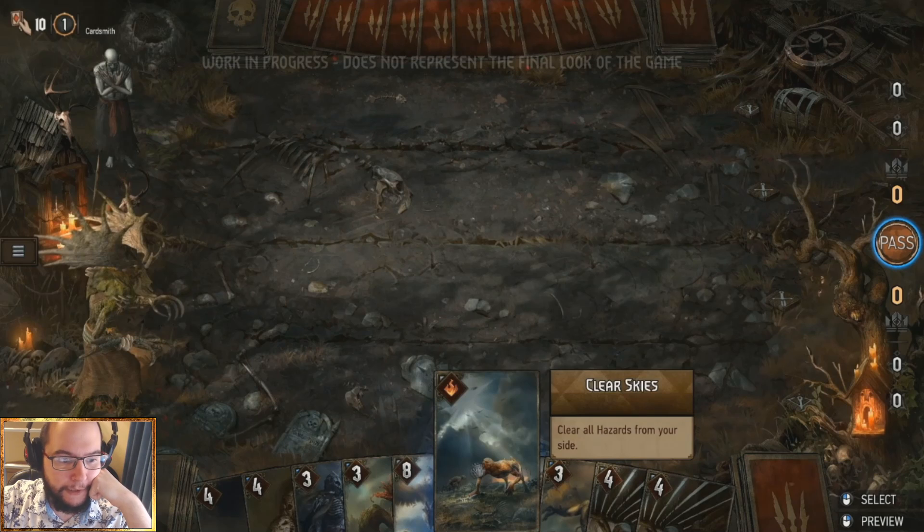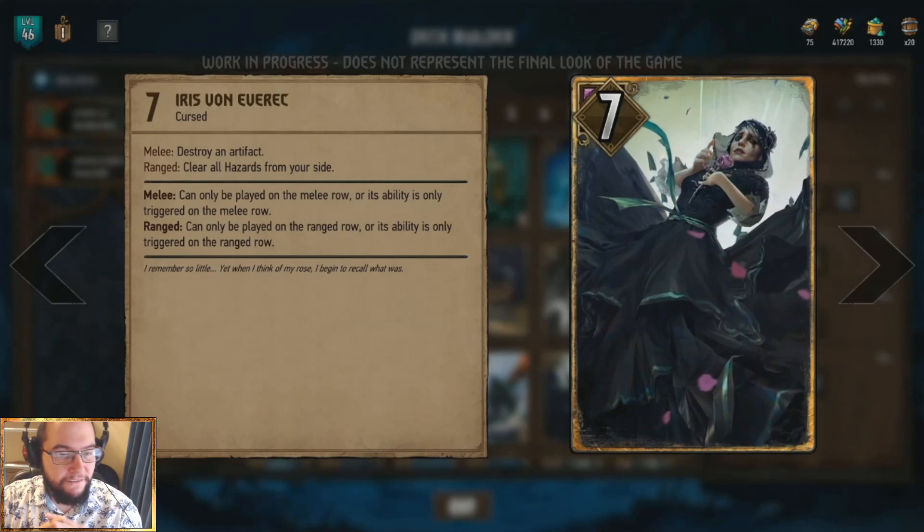Irish has the epic gem, making her an epic gold card — likely a silver that was promoted. She's a great example of how two rows work well. On the melee row she destroys an artifact; on the ranged row she clears all hazards from your side. Melee means the ability only triggers on the melee row, and the same for ranged. So she has two abilities depending on which row you place her — one of the reasons they reduced to two rows was to make row choice more interesting, and she's a prime example of that.